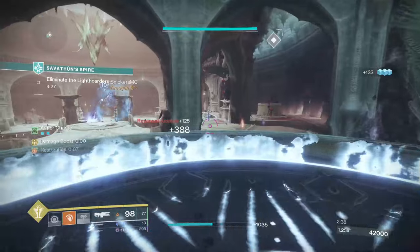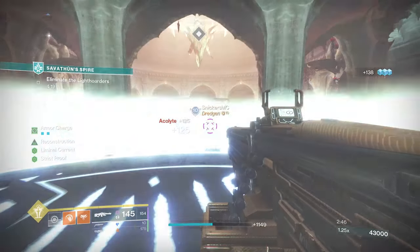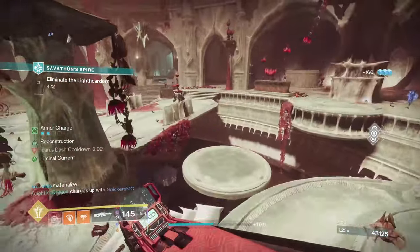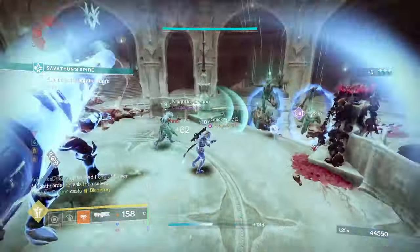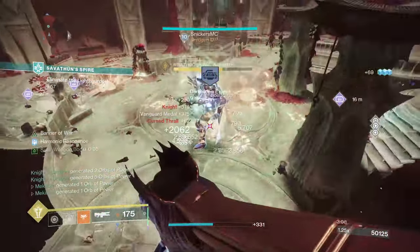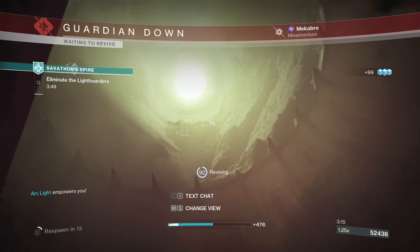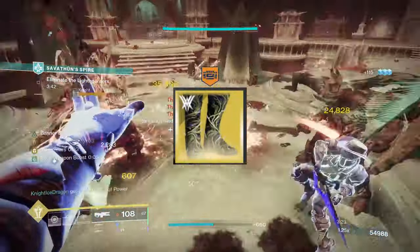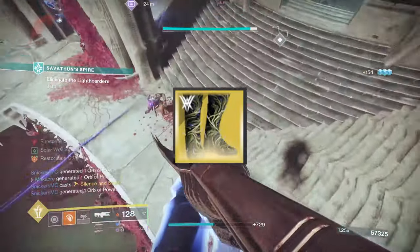Now that we've covered how subclass verbs interact with champion types, let's briefly talk about exotic armor pieces with intrinsic champion stunning capabilities. Each class has one armor piece currently in the game that deals with champions intrinsically, though there are also exotic armor pieces that interact with subclass verbs more broadly. Warlocks have Secant Filaments — exotic boots with Overload champion capabilities via Empowering Rifts on the Void subclass.